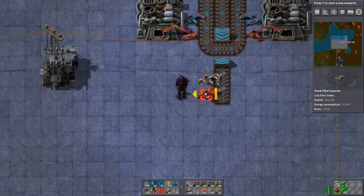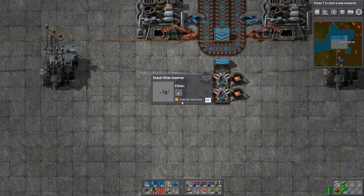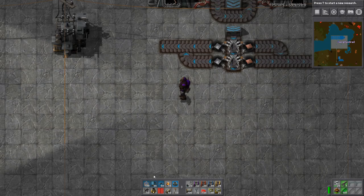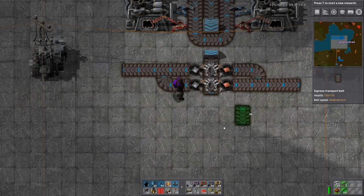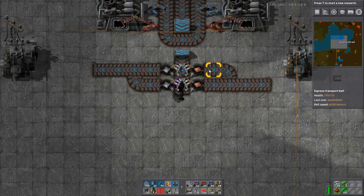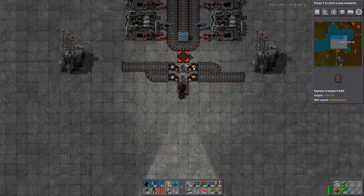We're going to sort the ore with filter inserters — this side is going to be copper and this side is going to be iron. Now depending on the orientation of your build you could be building horizontally, vertically, left, right, up or down. Because I'm building downwards I need this belt to go up, as this inserter is going to put stuff on the top of that belt. The bottom belt will be empty, then this belt puts it on and will be full.